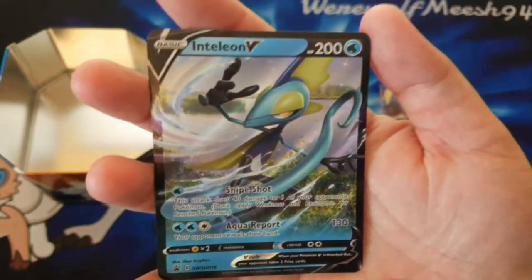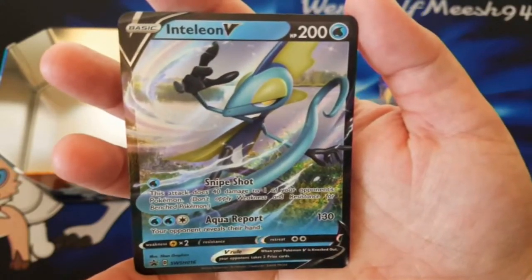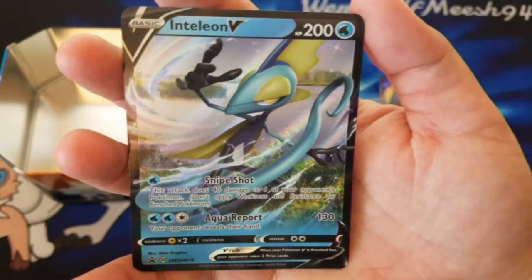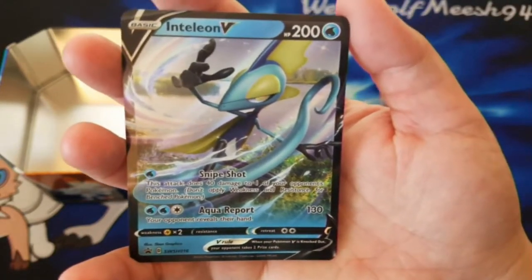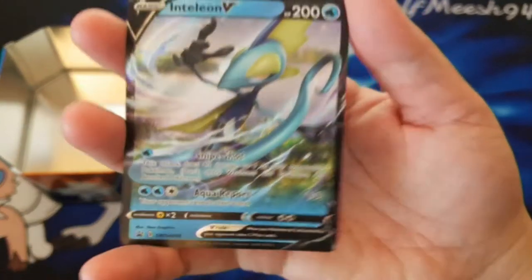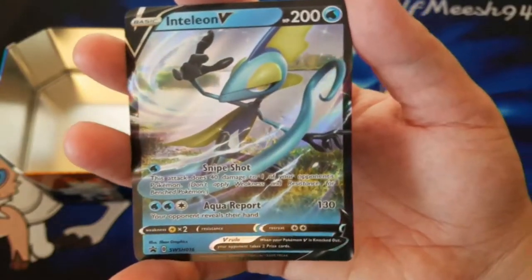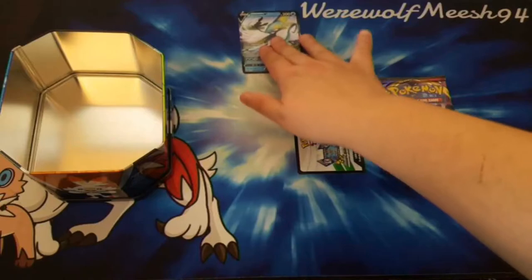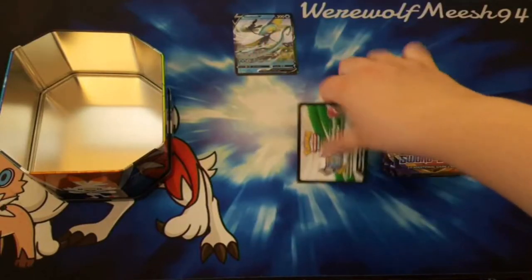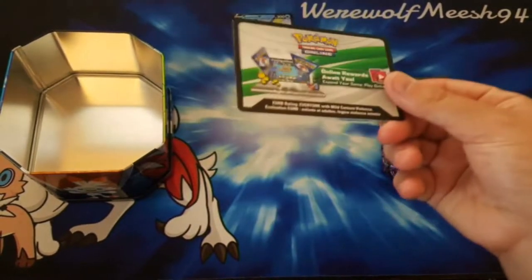We have the Inteleon promo card, which is the Snipeshot Inteleon with 200 HP. Snipeshot does 40 damage wherever you want, and Aqua Report for 130 — your opponent reveals their hand. I bought the promo just because I'd rather play the promo even though I do have the full art. It's cheaper. I also have the promo code which I'll be redeeming online myself because I need the Inteleon online.